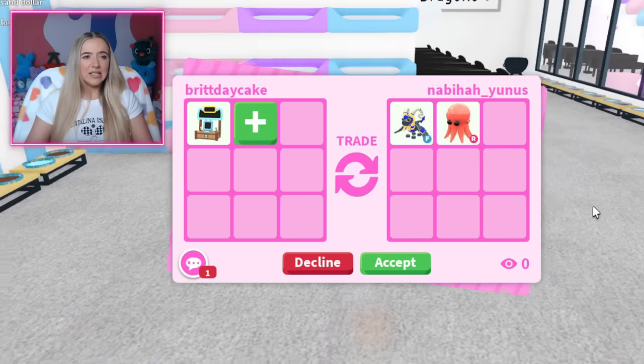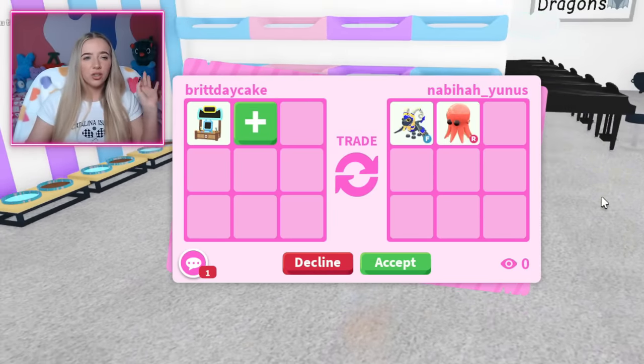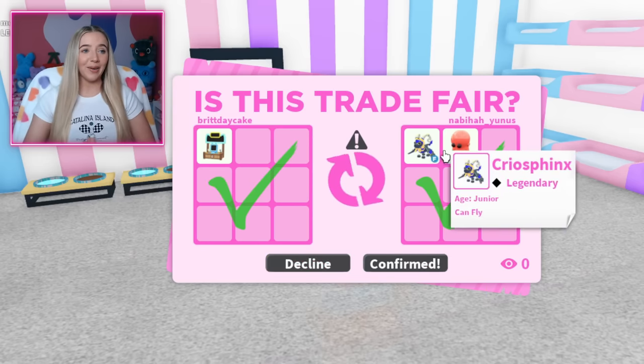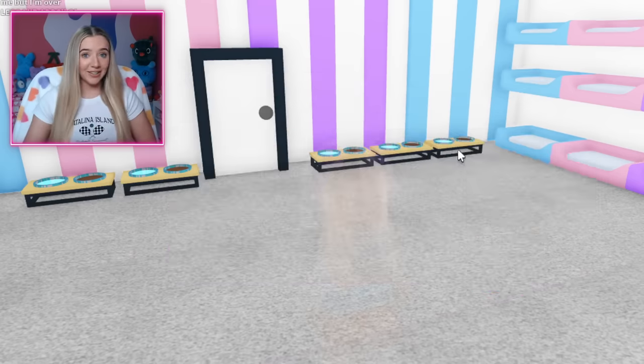I think this offer is decent — this is what I'm talking about. It's like two legendaries but they're not as crazy as that chocolate chip bad dragon trade. I'll just hit accept and see what they do. They hit confirm, I'll hit confirm, and we got two more legendaries.